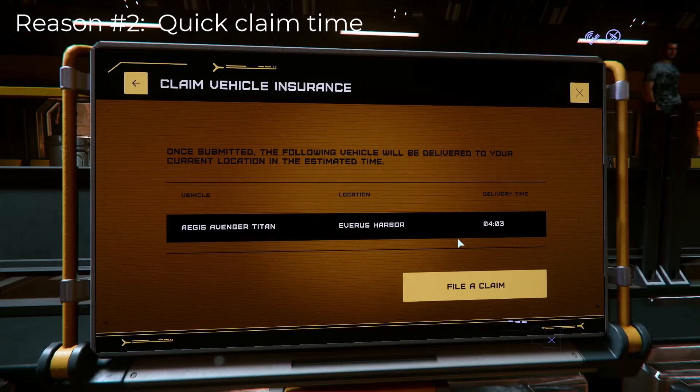Reason number two: it only takes four minutes to claim. If you're willing to cough up 2,000 credits, you can get the Titan back in one and a half minutes. That's not too shabby.